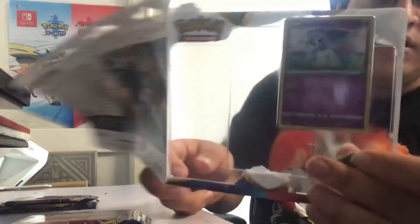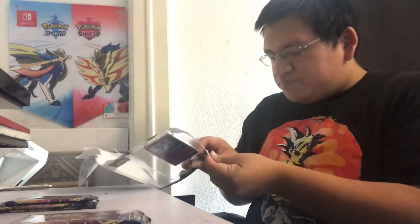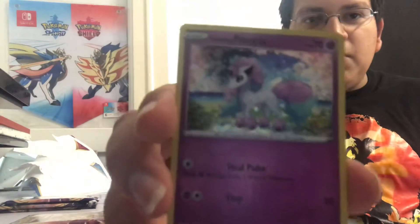Here are the booster boxes. It's just the Ponyta with the Goodchum coins - the Pokemon coins are really cool, I'll be honest. Here for everyone to see, this is the Galarian Ponyta that I'm talking about.